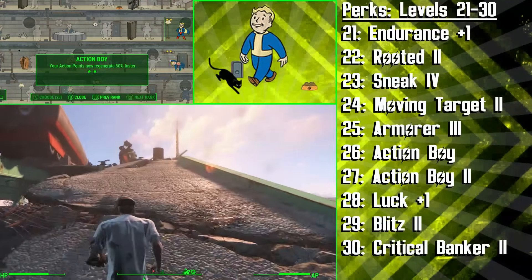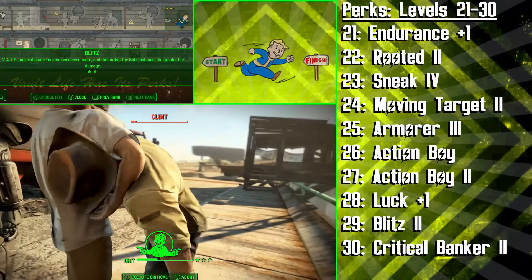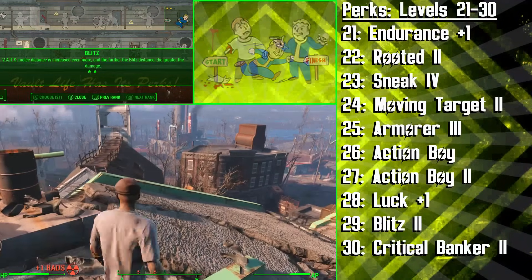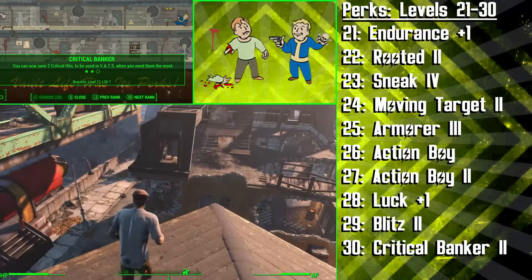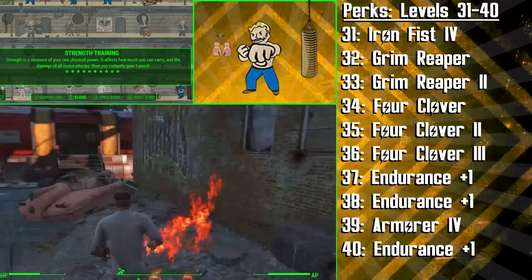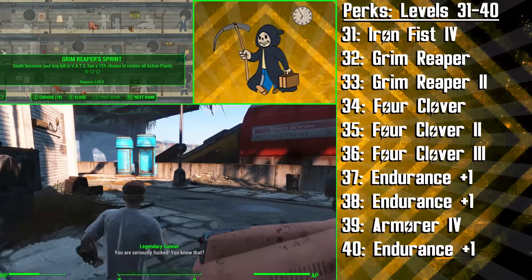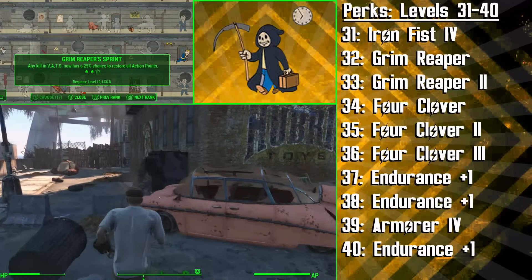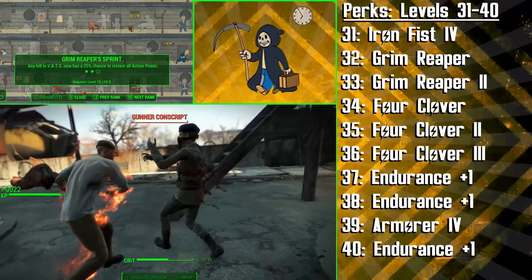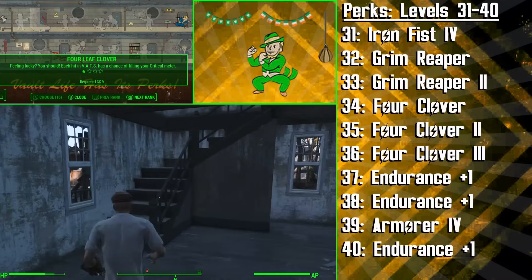We're then investing a perk point into Luck, and then we're getting the second rank of Blitz. Now this build reaches its true potential and gains a massive damage boost. With this rank you gain another increase to VATs melee and unarmed distance, and now the longer the Blitz distance is, the more damage you will cause. We're then getting the second rank of Critical Banker to store yet another critical hit, giving us three criticals to launch in succession. At level 31, we're getting the fourth rank of Iron Fist to deal 80% more punching damage, with an even larger chance to cripple our opponent's limbs. We're then getting two ranks of Grim Reaper's Sprint — another awesome luck perk that highly benefits our VATs playstyle. After two ranks, any kill you cause in VATs has a 25% chance to restore all your action points, which can put you on a massive VATs rampage with Blitz.